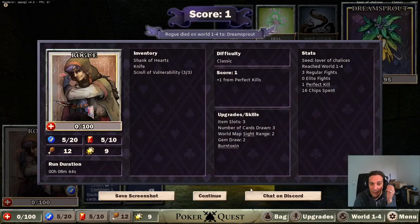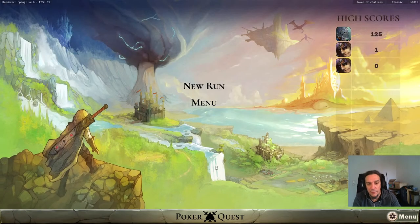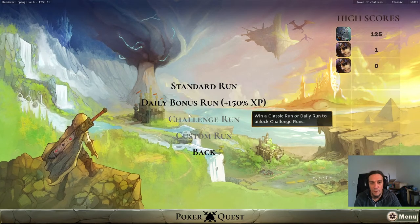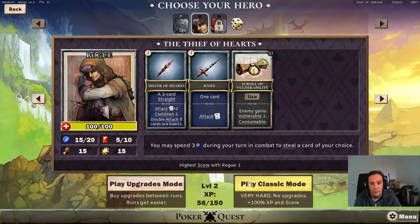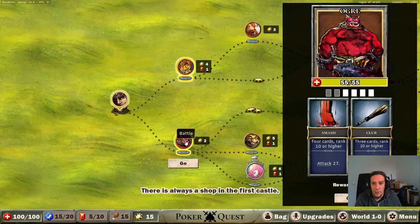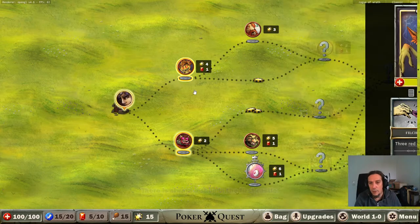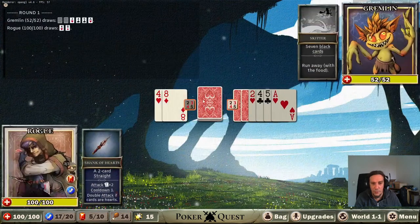That's what I expected - the fight took way too long, and that was my own fault. But I do like what this game does to me. Let's retry one more time - I can certainly do better. Gremlin steal, food drop, ran one run away with the food. Let's try that dude out.